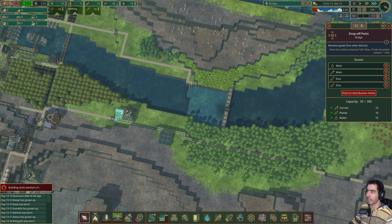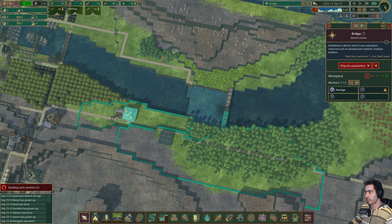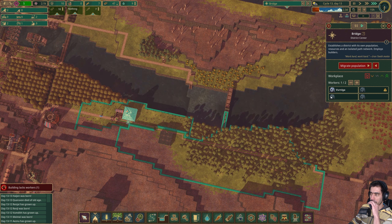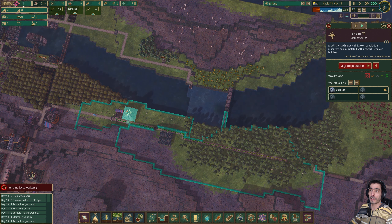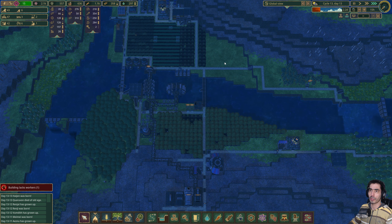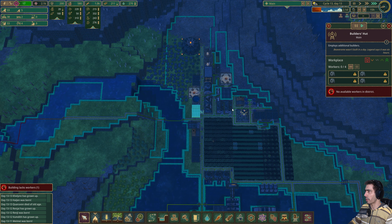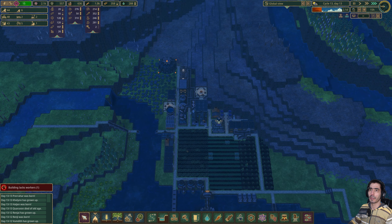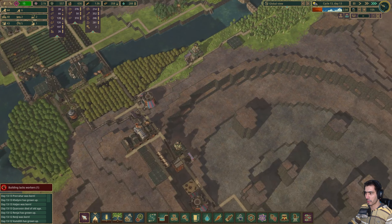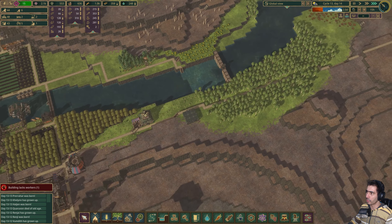We need planks. Do we have planks? We do — oh, we have ten planks. I'm going to move this up to here. I'm okay with five as long as they don't die from starvation or thirst. We have 50 beavers. So far so good.